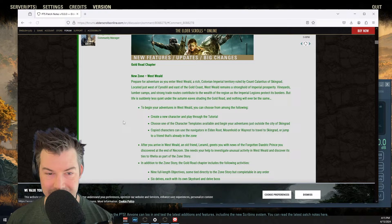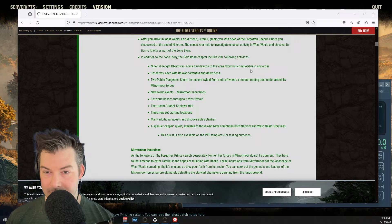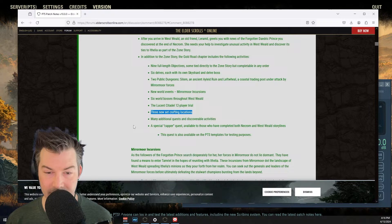So, the new zone features: nine full-length objectives, some tied directly to the zone story, completable in any order. Six delves, each with their own sky shards and del boss. Two public dungeons — Lorne, an ancient Ayleid ruin, and Leftwheel, a coastal trading post under attack by Miramore forces. New world events — Miramore incursions. Six world bosses. We have the new trial, which will actually be streaming later tonight at 9:30 Eastern, 7:30 Mountain. Three new crafting set locations.